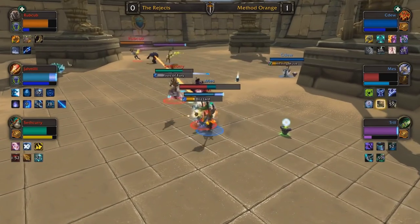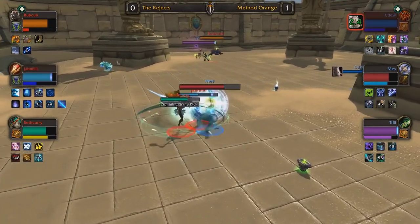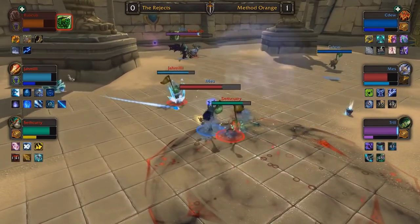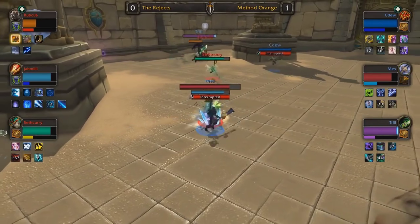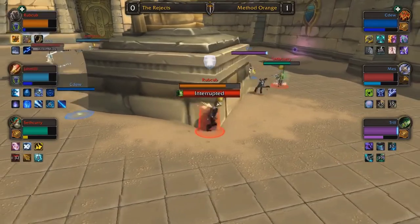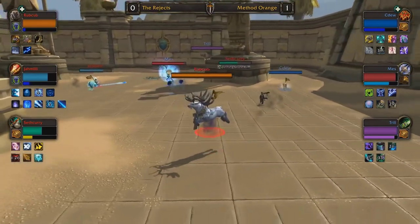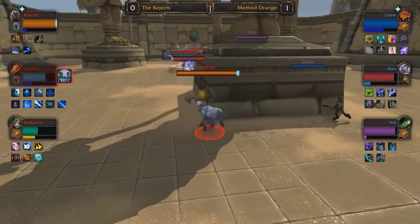I think the best strategy the Rejects could possibly use is: with Trill far away, Rubcub crowd controls Trill, Seth Curry incapacitates CDU, and they do a one-shot on CDU with Serenity and Leg Sweep — try to delete CDU. He's playing Dwarf so he doesn't have the stun reduction. If Jamili saves Frozen Orb, Comet Storm, Ice Nova — a lot of instant cast damage — they can take CDU out quickly. The only thing that could save CDU is Trill's Darkness, and if Trill is caught on the other side of the map, CDU would be in serious trouble. But they're just going after Mez and not getting anything done.